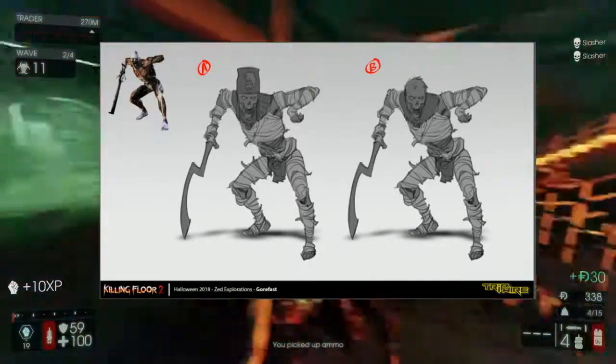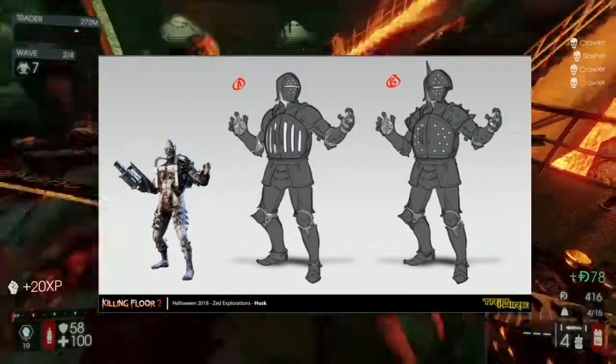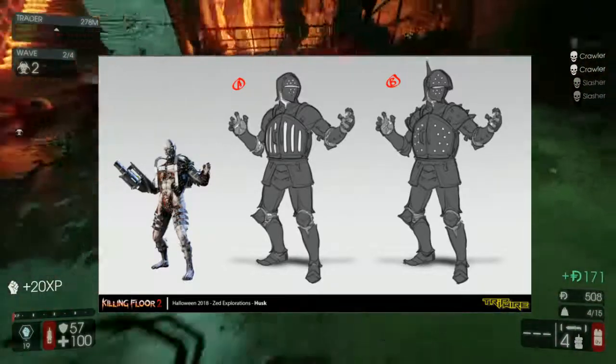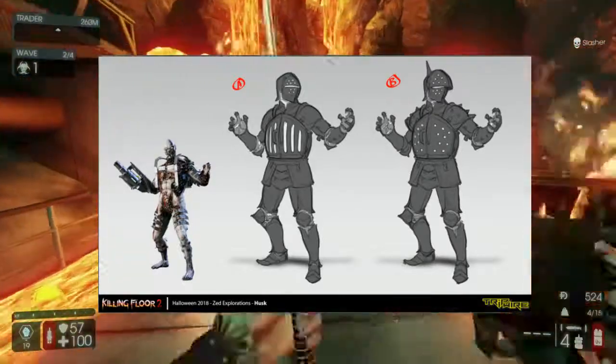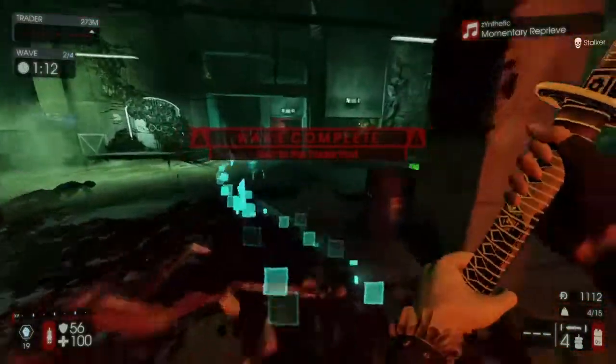For the other one, it is the Husk and he looks like a knight in shining armor. In general, it looks pretty cool. I like the one on the left again with that little open crate thing — it looks like it's going to be like an oven or something like that. Pretty cool stuff.